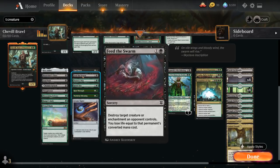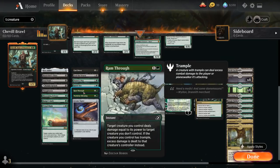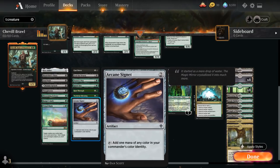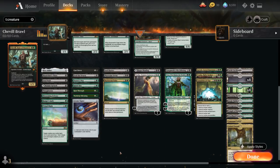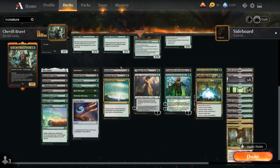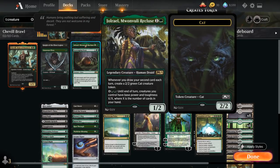Feeds the Swarm can kill a creature or enchantment, which is a nice flexible option. Then we've got Nature's Way, Rabbit Bite, Ram Through, and War Briar Blessing as our fight or bite effects. Arcane Signet helps us ramp. Soul Shatter at three mana can get rid of hexproof creatures which are otherwise difficult to interact with. Fraxion Arena draws additional cards and plays quite nicely with Jolryl, which can then make additional cat tokens.